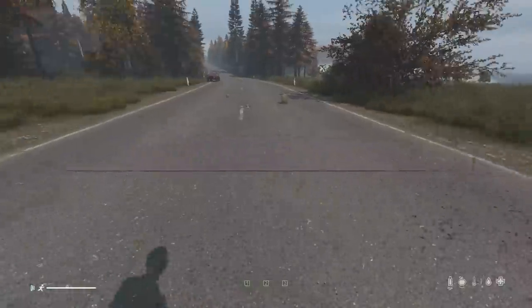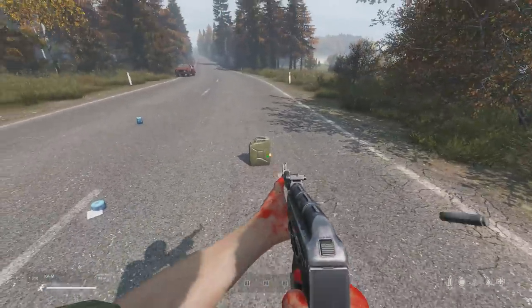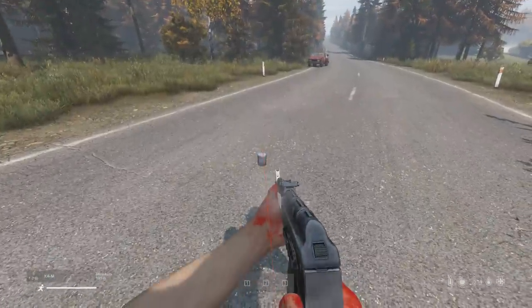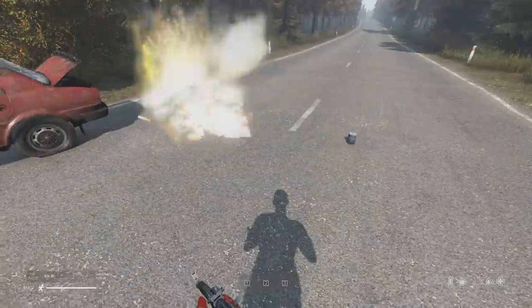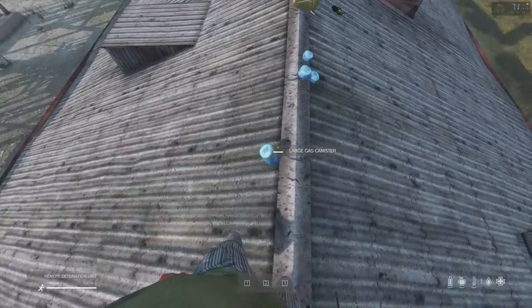Gas canisters apparently explode upon destruction now — at least that's what it says in the patch notes — but they currently don't. I don't know how to get these exploding. I tried shooting them, putting them in fireplaces against grenades, and even tried the new IED stuff on them. I guess that feature isn't in at the moment.